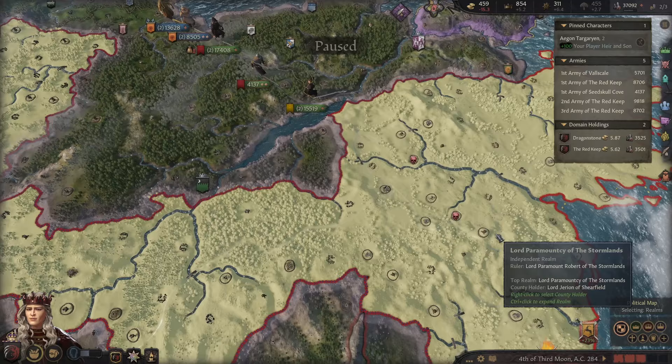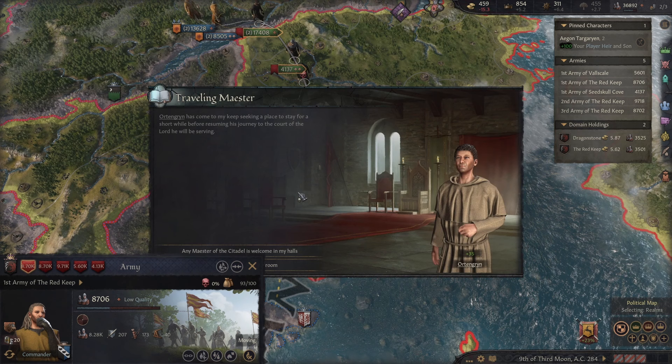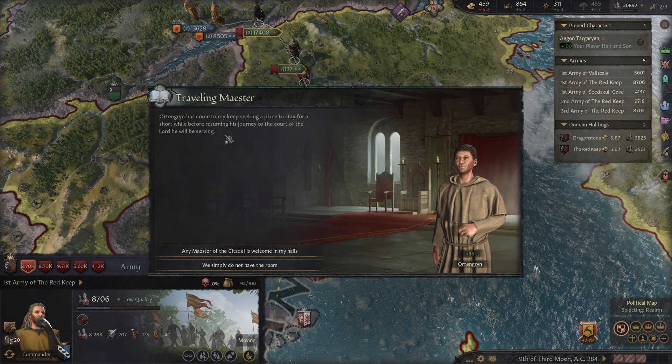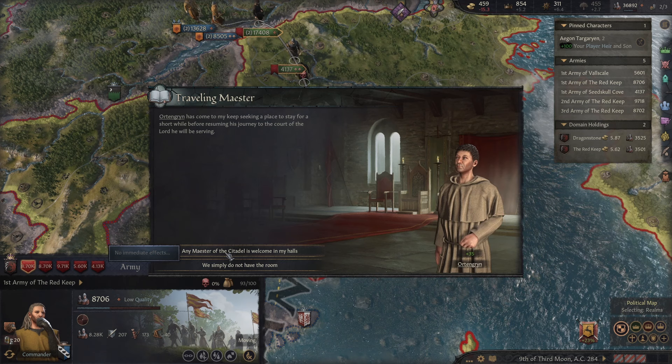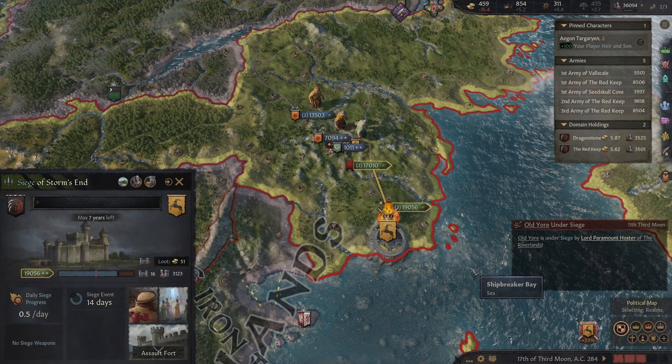Serve in my Kingsguard and I promise once the realm belongs to us you will be rewarded. Orton Grin has come to my keep seeking a place to stay for a short while before resuming his journey to the court of the lord he will be serving. Any Maester of the Citadel is welcome in my halls. We're not like my father, of course. We're not the mad king. I want to be seen as the just king, the true king of the Seven Kingdoms.